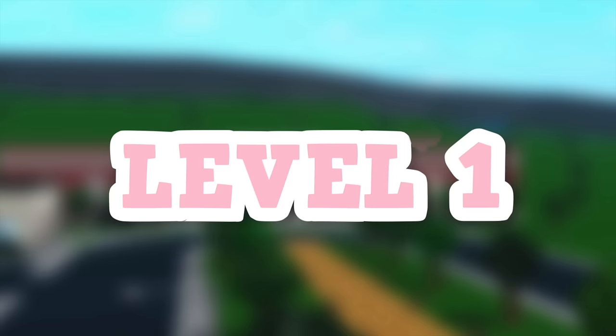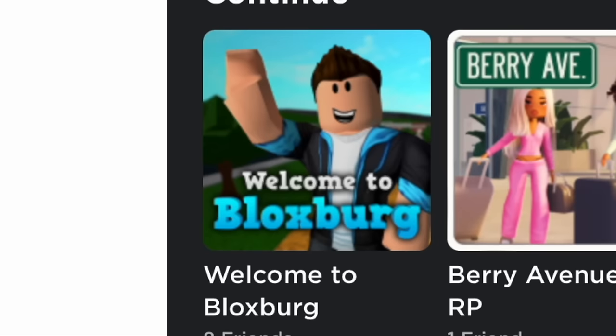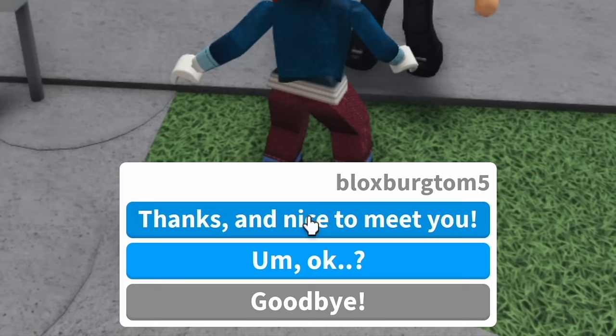Without further ado, it's time to get into the first two sections of the Bloxburg Iceberg, starting with level 1, the tip of the iceberg. Tom — you know this guy on all of the Bloxburg icons? That is Tom. Tom is an NPC inside of Bloxburg and is also pretty much the mascot of the game, as well as the mayor of the town.